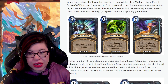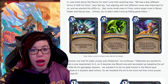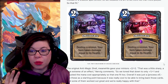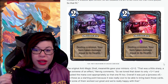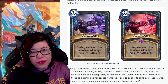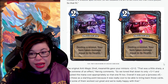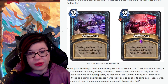Obliterate is returning with some changes — now a two-mana spell with one blood rune requirement: destroy a minion, and your hero takes damage equal to its health. It's flexible removal at a cheaper cost, so some decks that need cheap removal will definitely consider it.